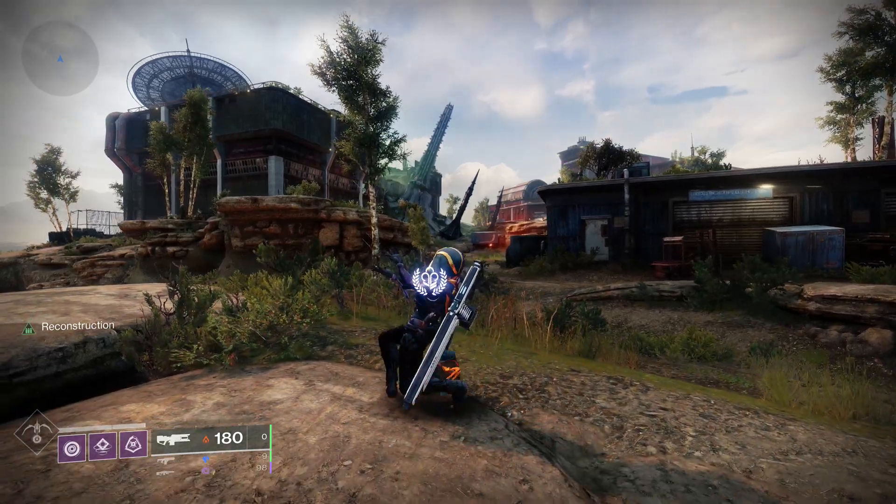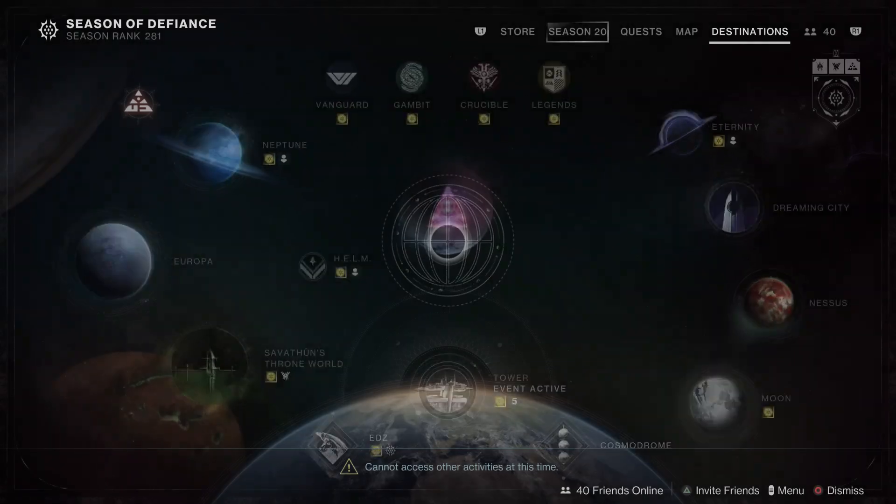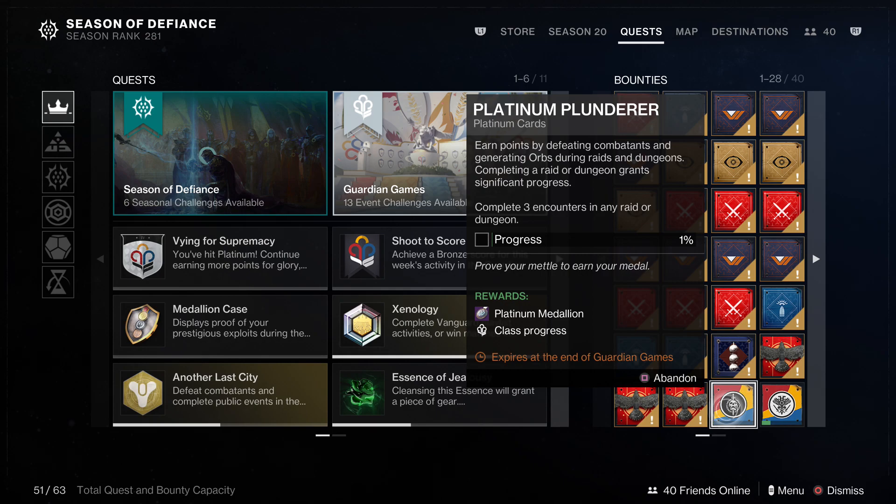Welcome back to the channel. I wanted to show you what is in my opinion one of the best farms for platinum metals for Guardian Games. You want to pick up this bounty right here — it's called Platinum Plunderer, and this is for either raids or dungeons. If you complete any three encounters, you'll make progress, and if you complete the full raid you'll get significant progress. You can also get progress by defeating combatants or generating orbs, which is why I think this one is really good.